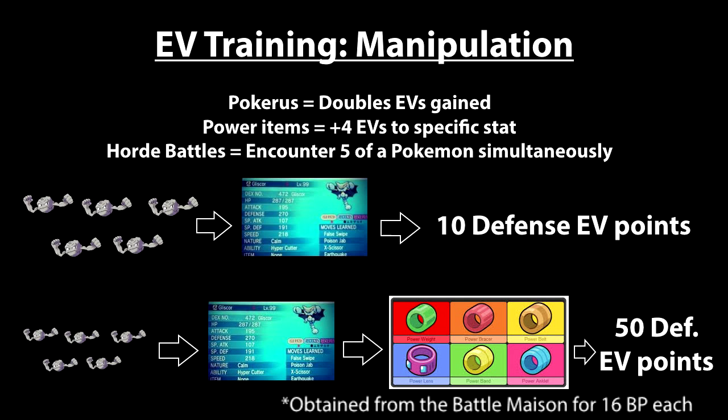That's where the Pokerus comes in, which is a virus that Pokemon can get that enhances the way that they grow. Pokerus can occur randomly throughout gameplay, or I recommend getting involved in the community or going on Twitter or Smogon — someone will be happy to trade you a Pokemon that has Pokerus. It's very easy to transfer to another Pokemon, and if you just keep a Pokemon with Pokerus in your box you will always have it. If the Pokerus sign turns into a happy face, that Pokemon still gets double EVs but can no longer transfer Pokerus to other Pokemon.